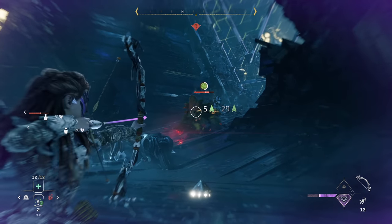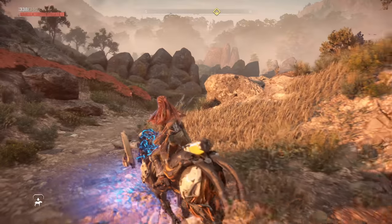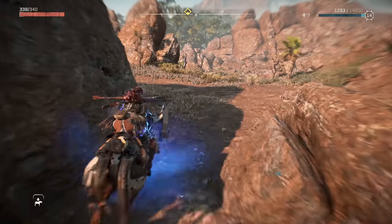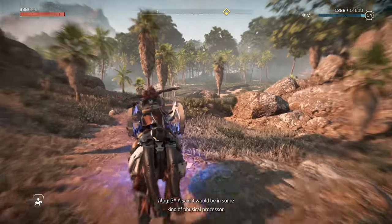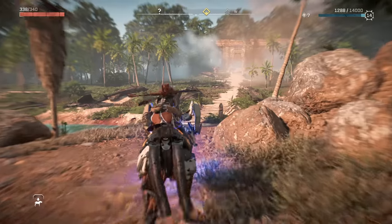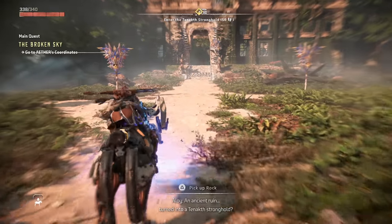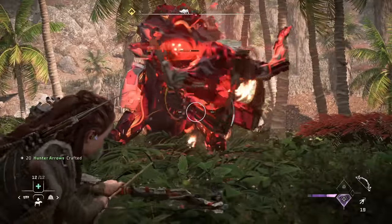One thing worth pointing out is that the game does have some bugs and glitches. The first one was fairly solid, but here I sometimes got stuck in the environment, a lot of stuff would just disappear and pop back in, and the occasional NPC or enemy would completely wig out. For me, it was nothing too serious, but it is there and it's noticeable. Some people are more sensitive to this, so I always point it out. It's not game breaking — I don't think it's a disaster like so many other games we've seen — but it's there in spots, and it was a bit disappointing to see.